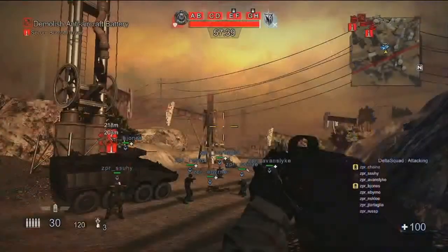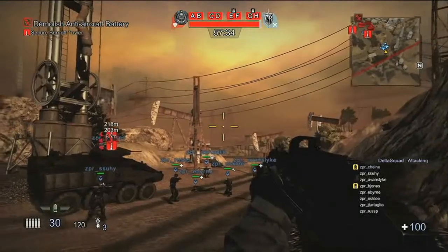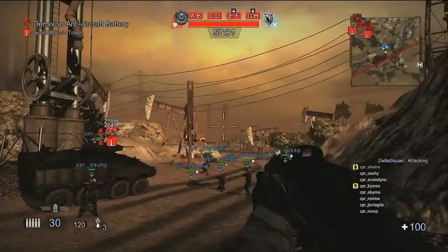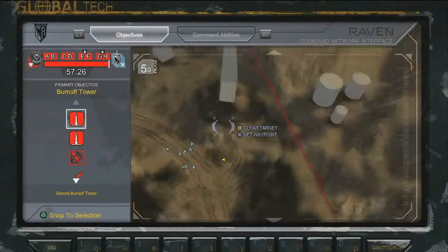The battle you're about to watch is a Raven assault on a Sever fuel depot. CJ Heine, MAG's lead level designer, is acting as our squad leader today. If we take a look at CJ's command network interface, you can get a feel of the scale of this battle.